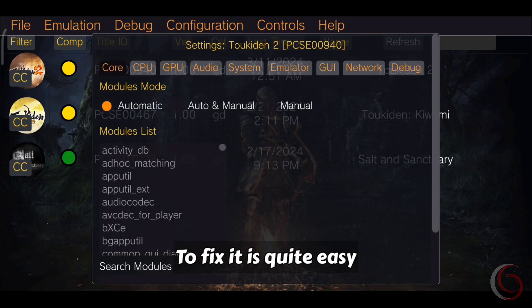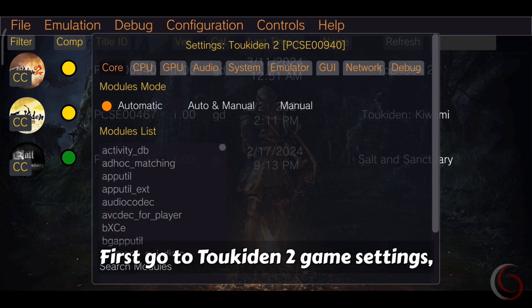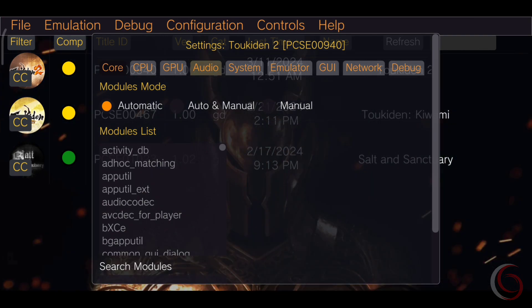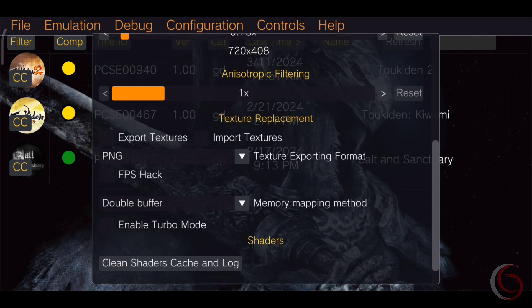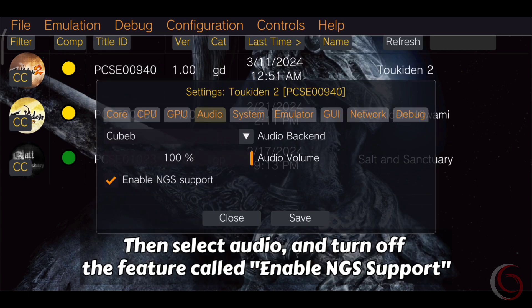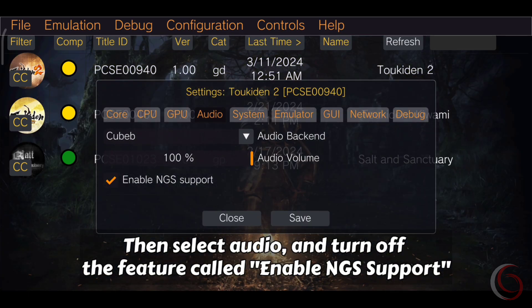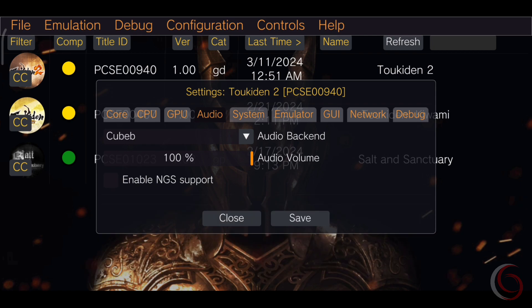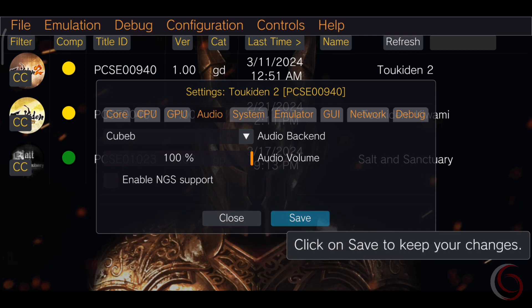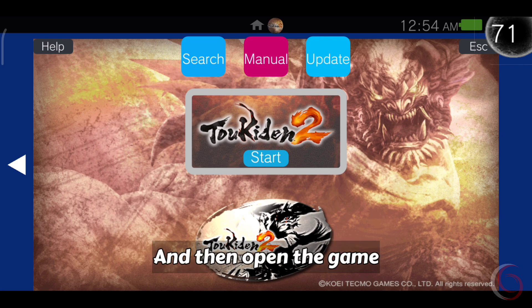To fix it is quite easy. First, go to Toukiden 2 game settings, then select audio and turn off the feature called Enable NGS Support. Don't forget to save and then open the game.